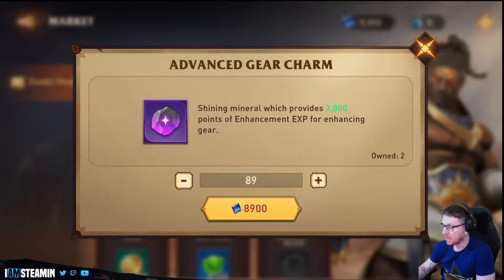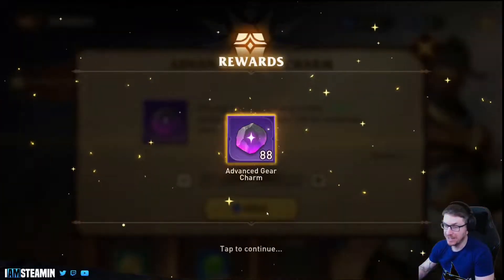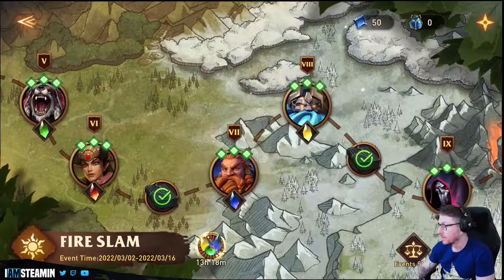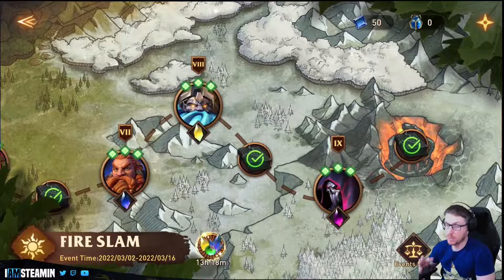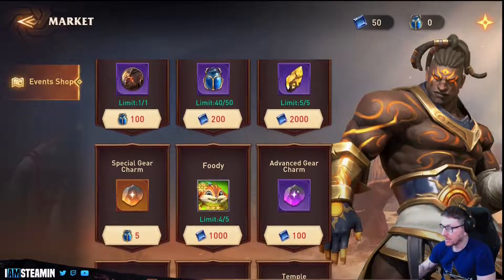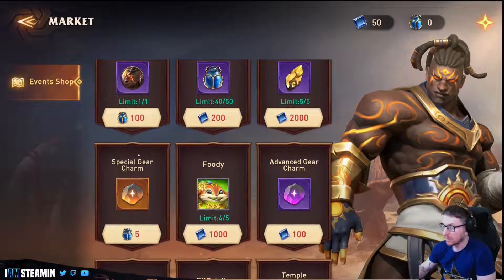Look how many gear charms we get from all this farming — we got 88 gear charms as well, which is crazy. That is a lot of materials for the amount of farming done, and it's definitely the most materials we've been able to farm in this game so far, especially for gear charms, because they are difficult to come across.